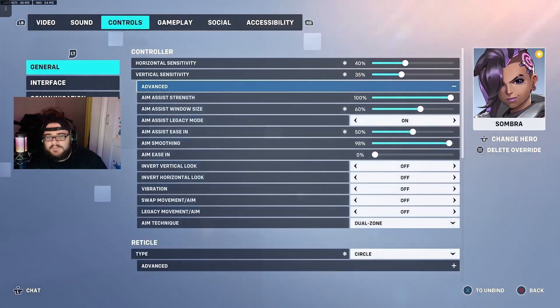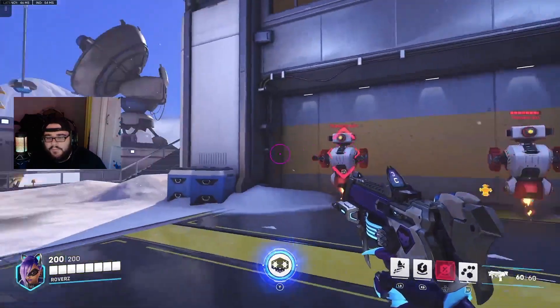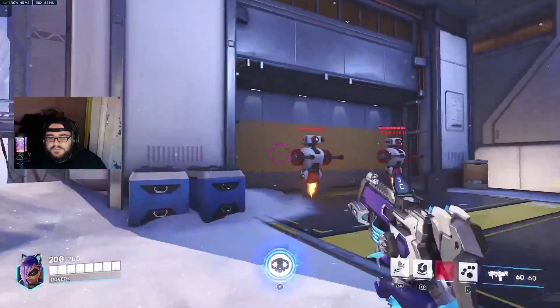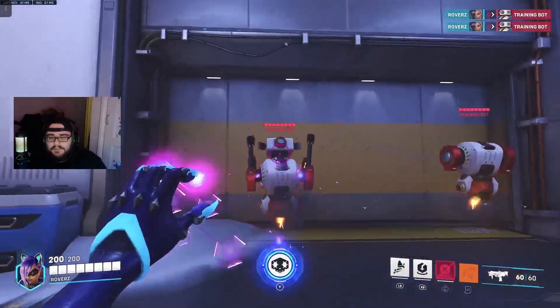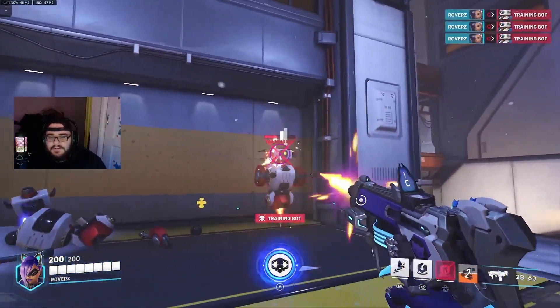Advanced — this is where it gets a bit crazy. My aim assist window size is 60. Legacy mode I put on. Aim assist easing is 50. I did have this on 30% for a while but changed it back to zero. Everything else stays the same — dual zone off, off, off, off, off. Apart from aim assist window size 60, aim assist easing 50, and aim assist legacy on. When I'm running around, it just snaps onto people really easily and really quickly. It feels stiffer.